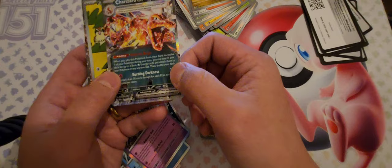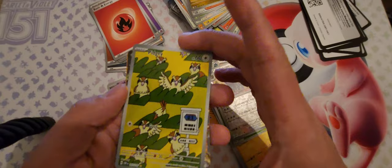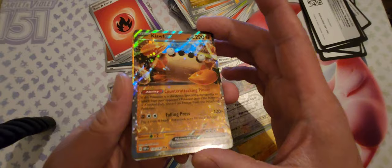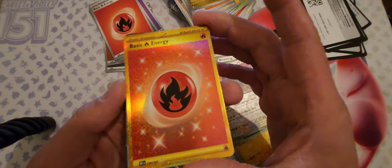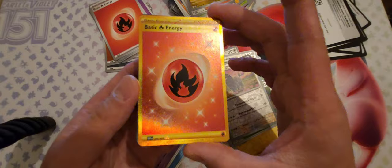So we have the Charizard EX — look at that, super cool, I love the texture. We have a PG Full Art — look at that, really cool. We have a Kaleido EX — it's nice. And finally this gold energy — really cool. These ones are apparently really hard to get. So yeah, trying to complete the set, we've got quite a few to add to the collection. Really good. We'll see you on the next one!